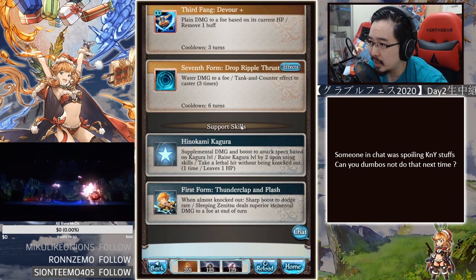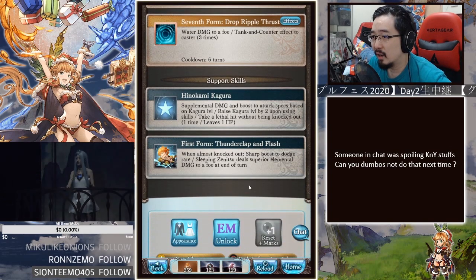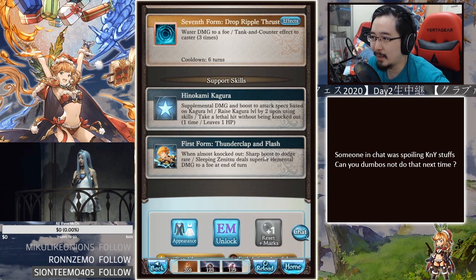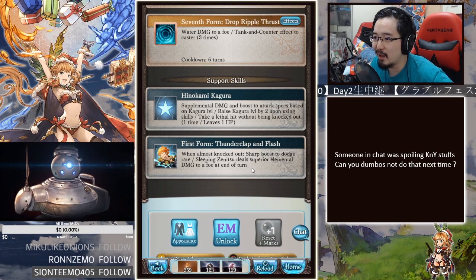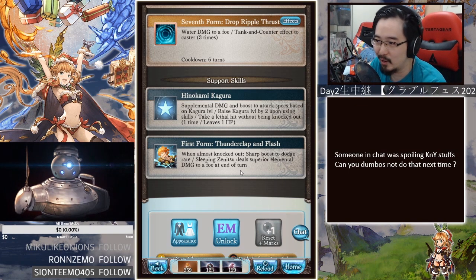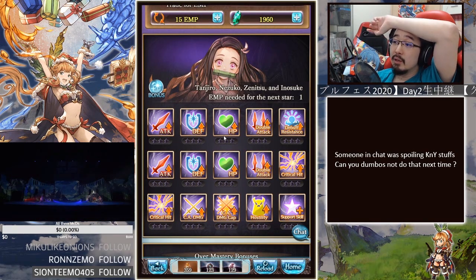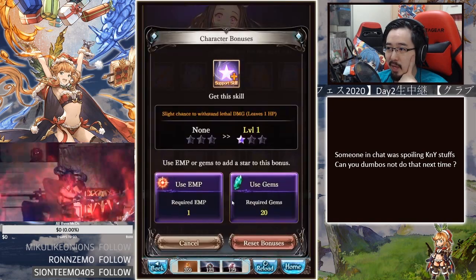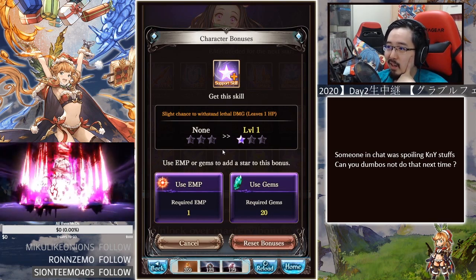It lets you take a little hit without being knocked out at least one time, leaving at least one HP. The other passive is First Form Thunderclap and Flash — when almost knocked out, sharp boost to dodge. Sleeping Zenitsu deals superior elemental damage to a foe at the end of turn, only if you are at raid HP. They have two crits, one CA cap, one CA damage, hostility up, and a slight chance to withstand lethal damage.